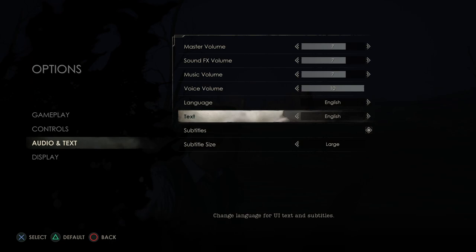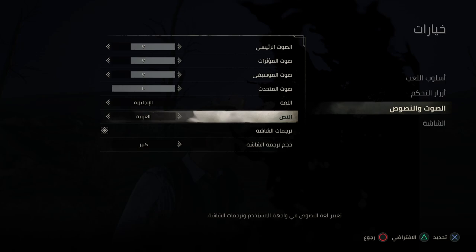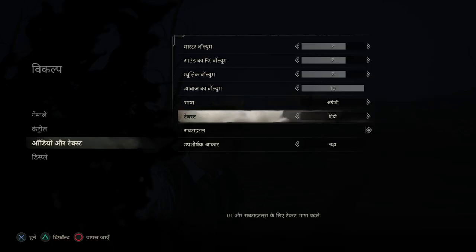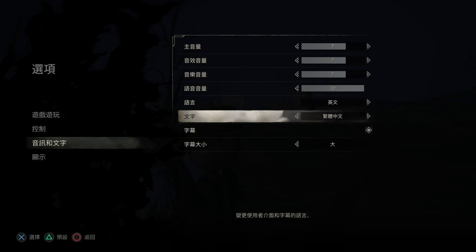Subtitles — we have English, Japanese, German, and French. Text: English. Oh my God, let's get the crap on me because I was not expecting it. These are a lot of languages. Oh, there's English. We'll go back.